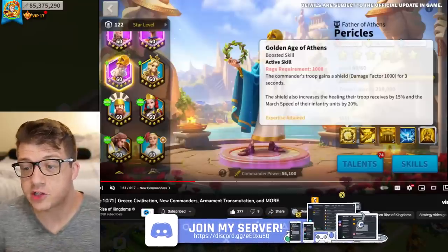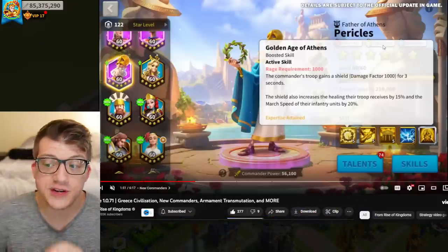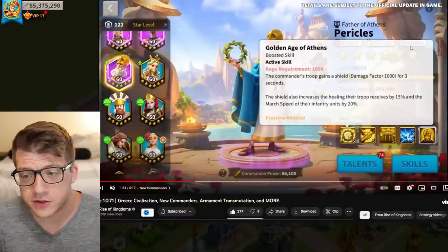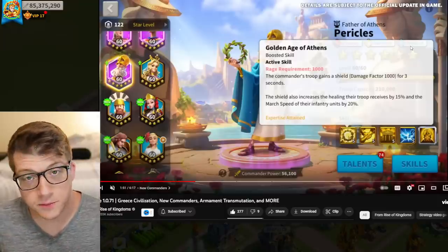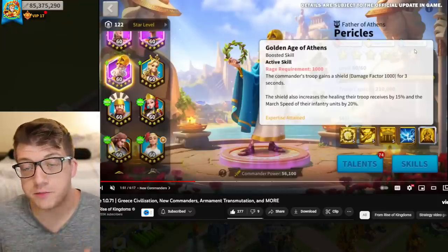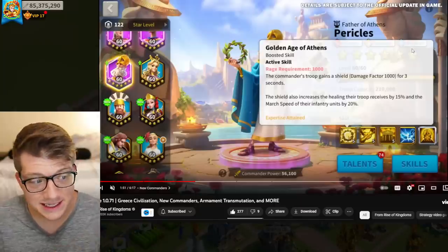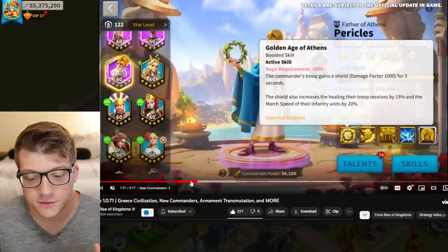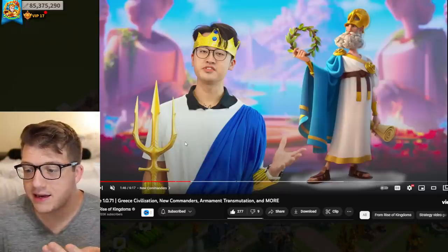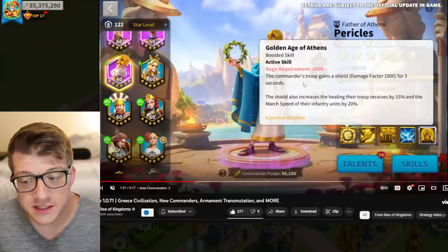Let's take a look at Pericles — they gave us all of his skills. He is an infantry garrison support commander, so having the support tree is going to be really interesting. CPO Prime has the support tree, Constantine has the support tree, so we have a few infantry support commanders already, but I think Pericles is the only one at the epic tier. The design of this commander is very cool and pretty much exactly what you'd expect.